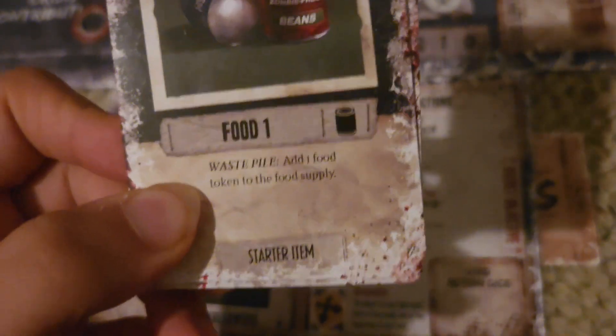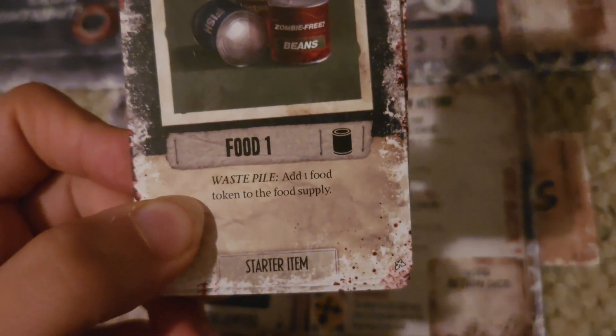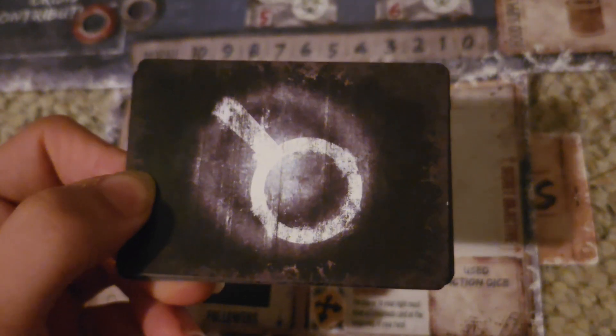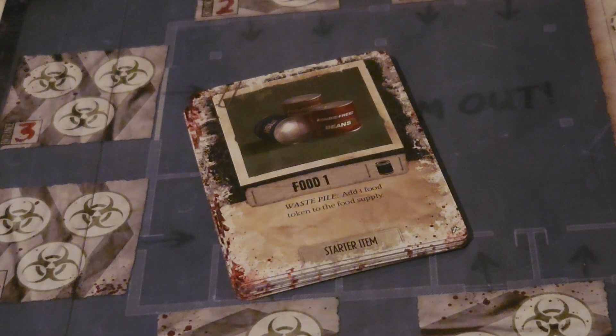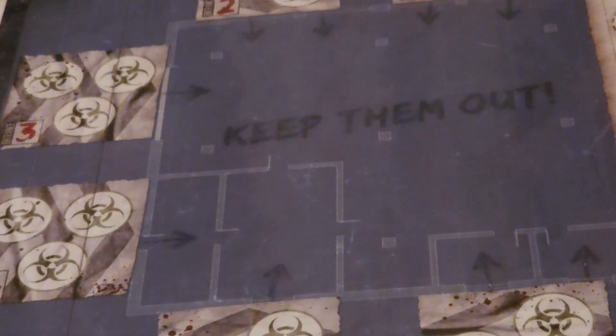While the back looks the same as the item decks that are in the individual locations, you will see items with a label known as starter items. These are a completely separate deck of cards that every individual player will start off with. You will take it, shuffle it, and each player will receive five starter items. Any leftover starter items will simply be removed from the game.